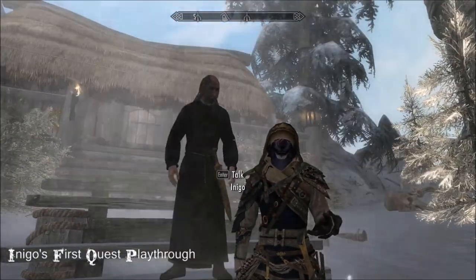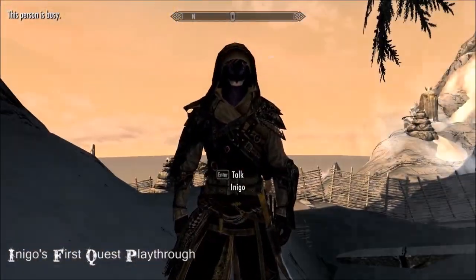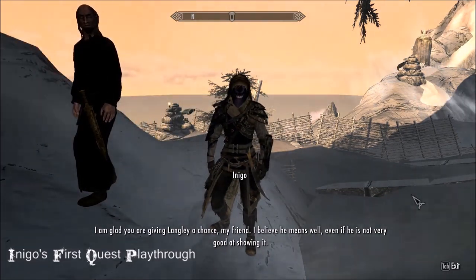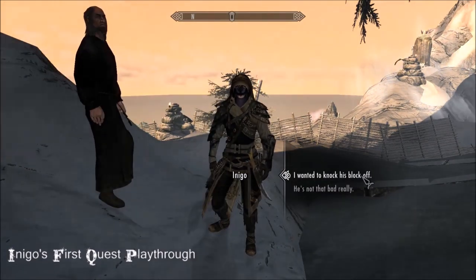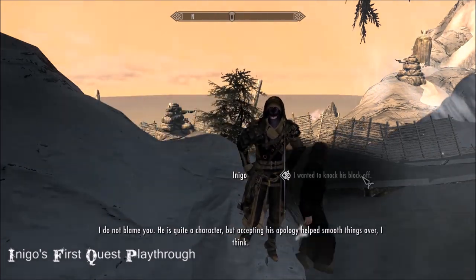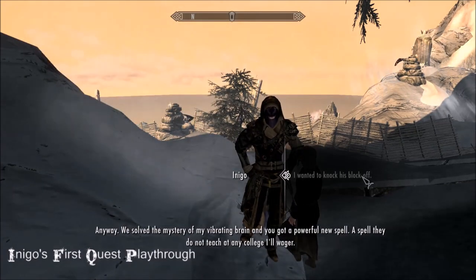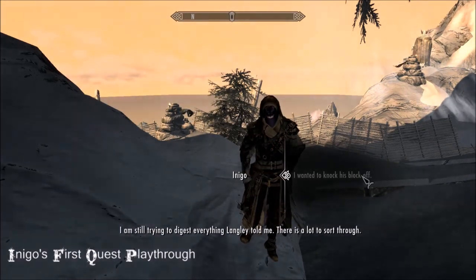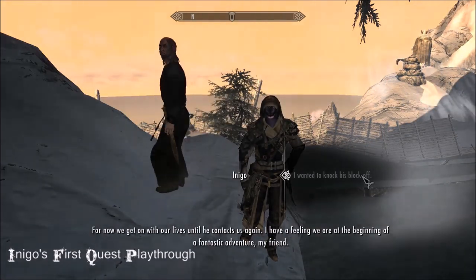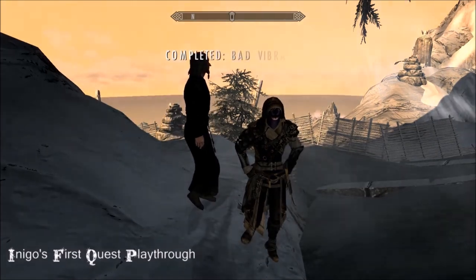The quest line itself is also great fun and opens up more options for your relationship with Inigo. He will even sing to you — he's got quite a repertoire of songs. For me he is a person, a personality — utterly alive. If Smart Blue Cat can do it, then Bethesda, take notes — this is what we want from our companions. We want that integral relationship where you actually feel something is going on, not just the same repetitive lines. We've all been out with Lydia; you know what I'm saying.